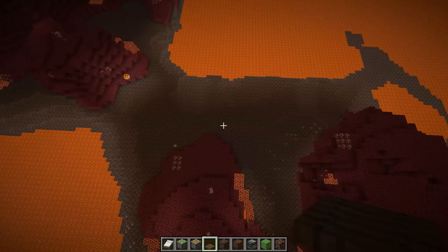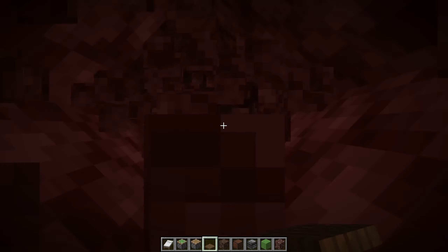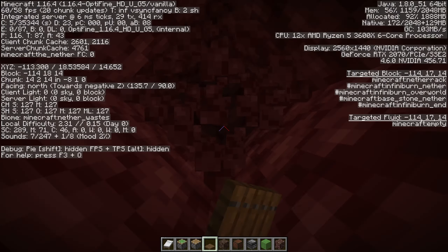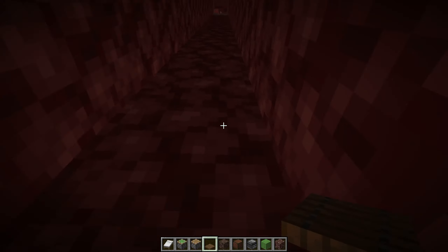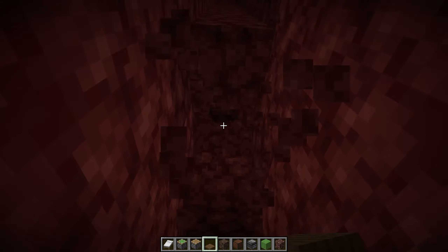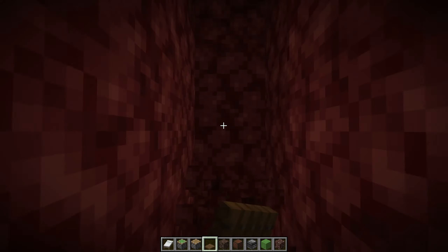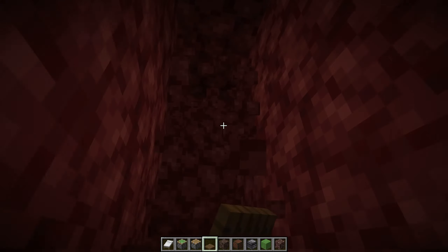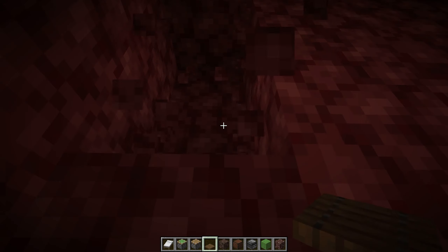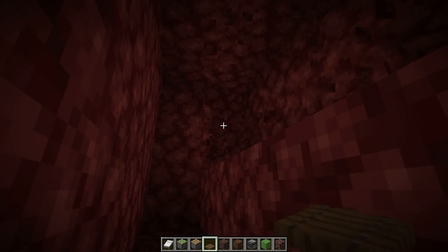The first thing you want to do is find an area you want to go below. You want to make sure you're below the lava — get to about Y15 or so. Then the next thing you want to do is clear out a fairly large area, something like 8 by 6 or so. Just clear that out.